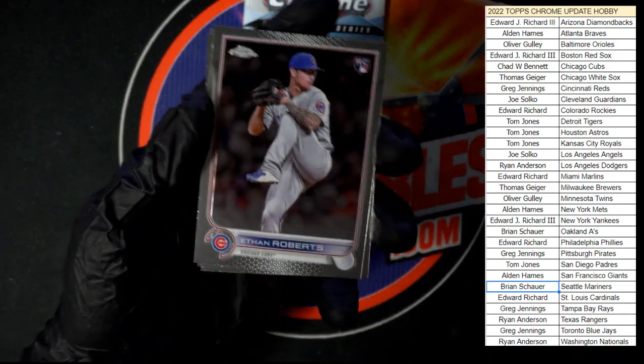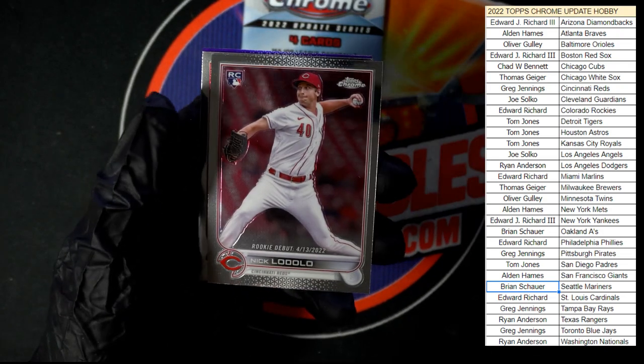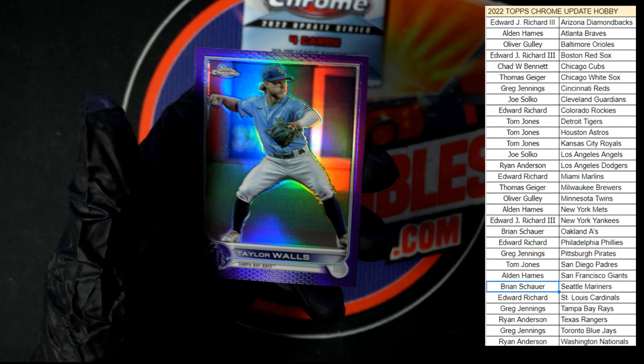We got Roberts, Lodolo, Woods, and a purple Walls.